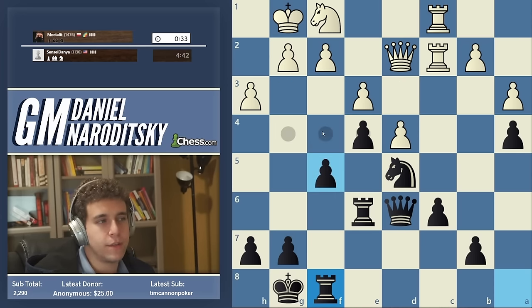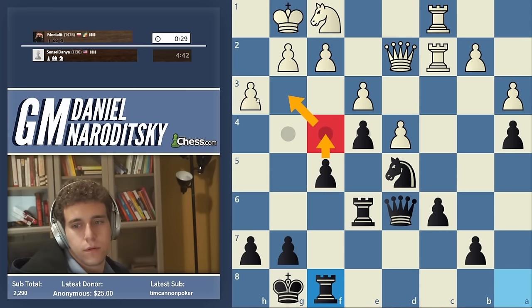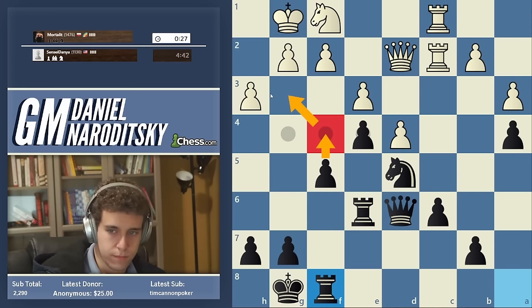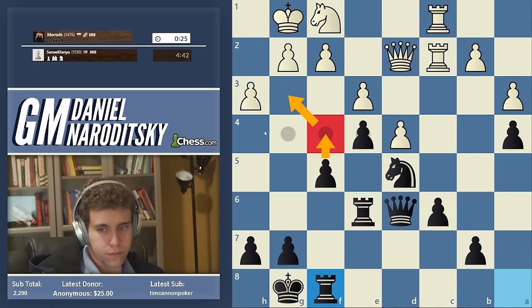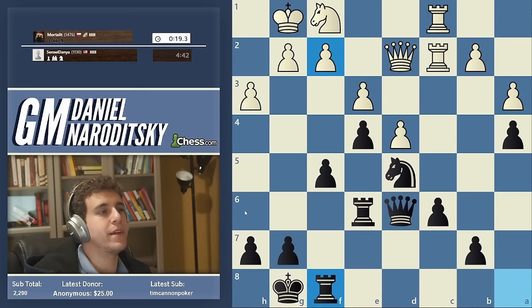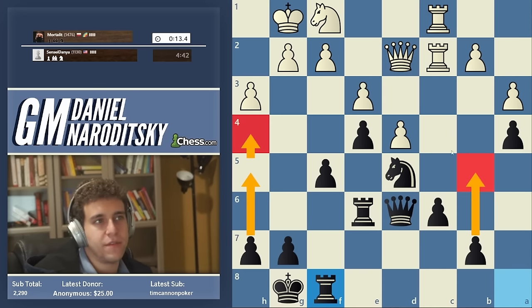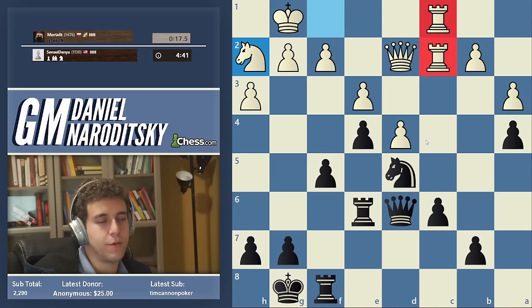White could play g3 and we might even still play f4 and just sack everything to open the king up. He might have to play g3, but g3 is just so weakening — we can also play h5-h4. We certainly don't want to go b5, that gives purpose to White's rooks.